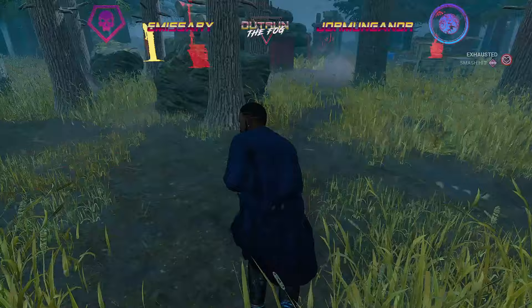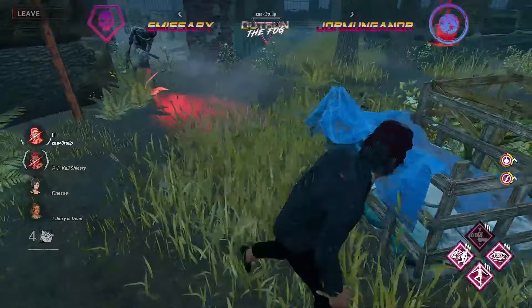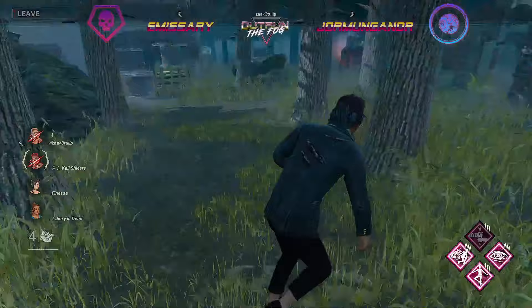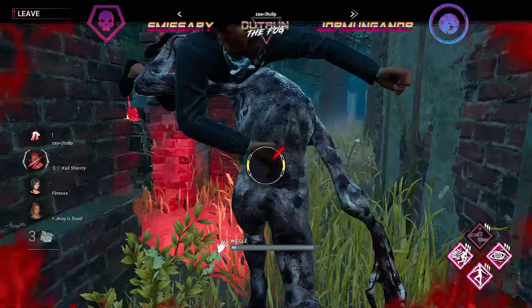We're just going to continue the chase towards the main side of the map, but we spot out Renato instead and decide we'd rather hop onto that chase. The unhook does come through onto Ace and actually we are just going to go ahead and tunnel out Ace. We get the pallets done — perfect timing from Ace not to let that pallet go to waste. We're chasing into the active generators and Ace goes down — another nice lunge from Sponge.